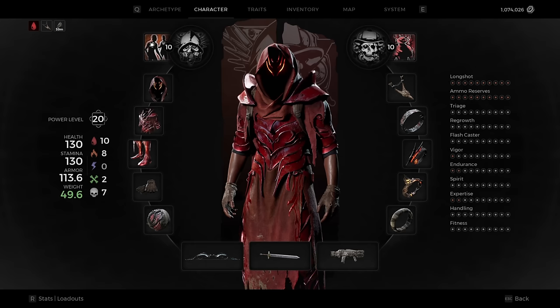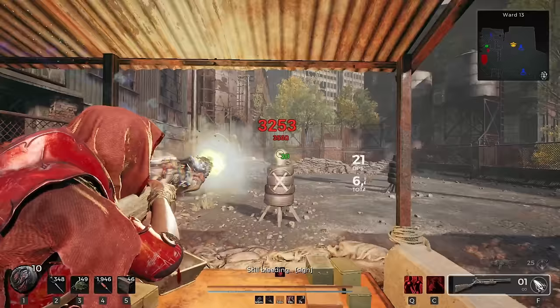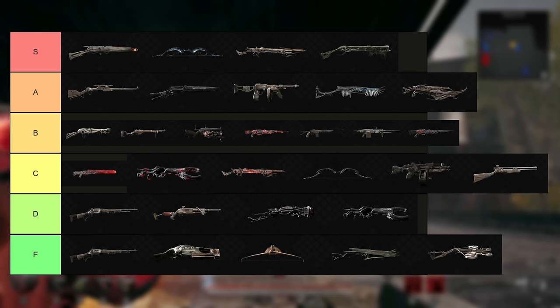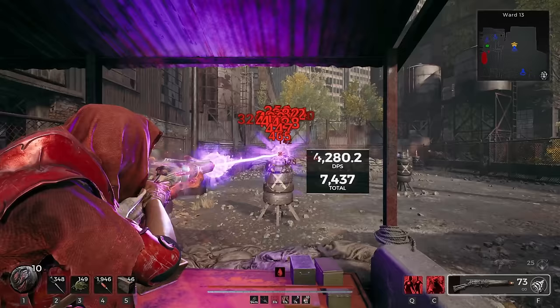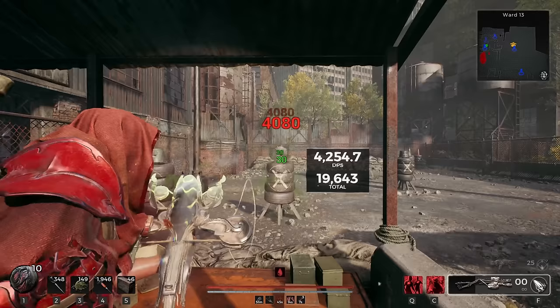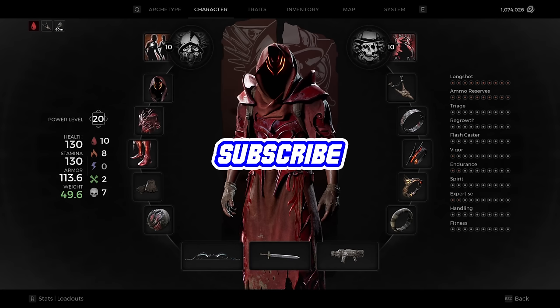Well, ladies and gentlemen, there you have all the main weapons in Remnant 2, ranked from worst to best. I have hundreds of hours in this game and have beaten the campaign so many times at this point. Every single weapon is very usable and none of them are completely worthless to the point where you can't beat a boss with them. But some of these are just way too good to pass up. Plasma Cutter, Crescent Moon, Deceit, and Monarch are all top dogs and definitely my favorite weapons for ranged damage. Be aware that this build is probably one of the best ones to use right now for ranged crit damage, so do try it out. Thanks for watching everyone, and I'll catch you next time.